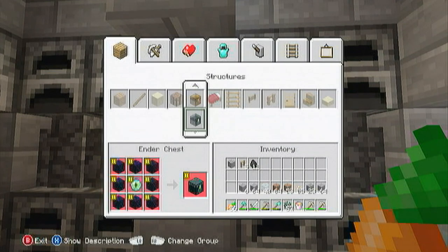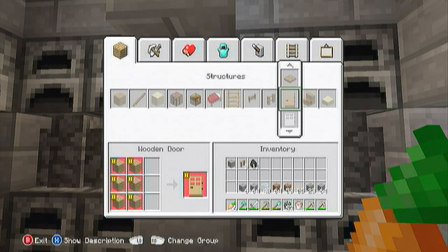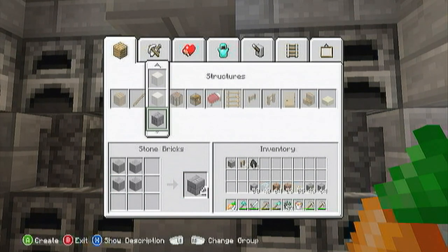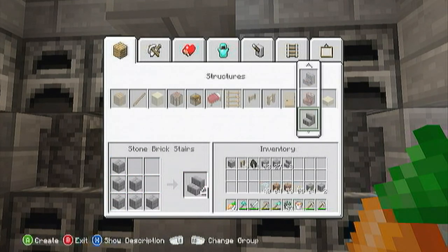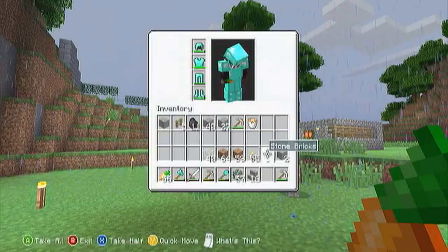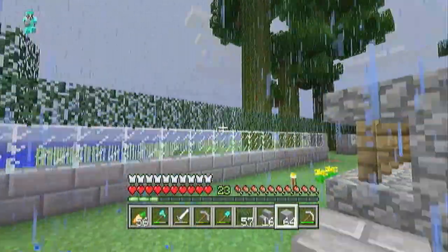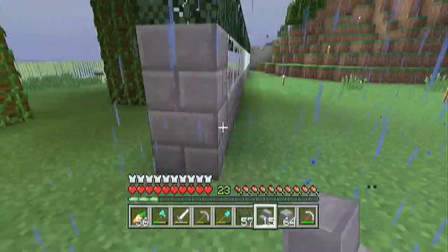I need an ender chest — that would be a good shout. We've got a diamond pick so I can go mine. I wanted bricks. We're going to make some brick stairs because brick stairs always look nice. Let's see how many — 16 will do. We've got the lava, too many pickaxes, and that's all I'll be needing.